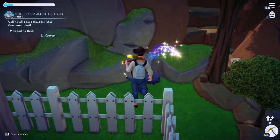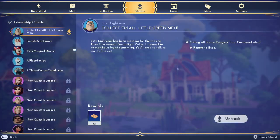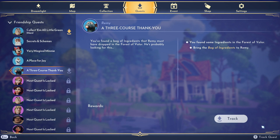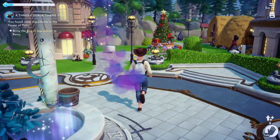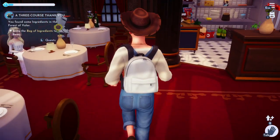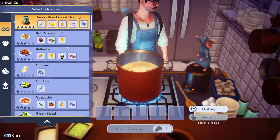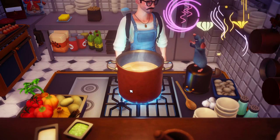Still no shiny garnet — of course not. I'm stuck on this fence. Let's go help somebody else. We have a bunch of other quests: there's one for salmon, one for a bag of ingredients. Let's go find Remy and do the bag of ingredients quest — it's called 'A Three-Course Thank You.' Let me make sure I have space in my inventory. Let's go make two fish soup and something else.